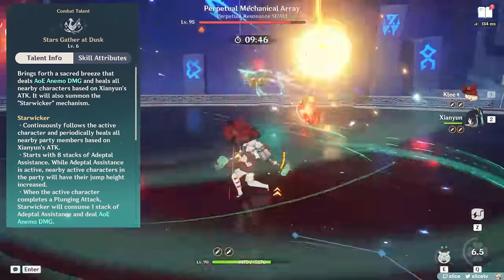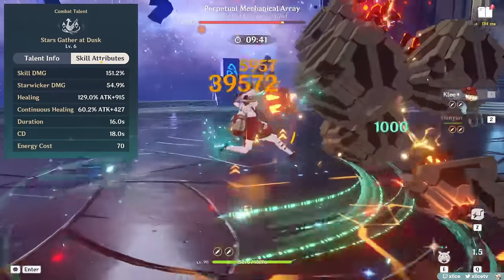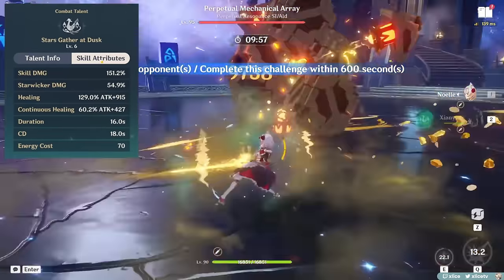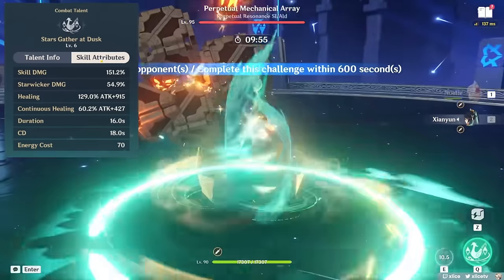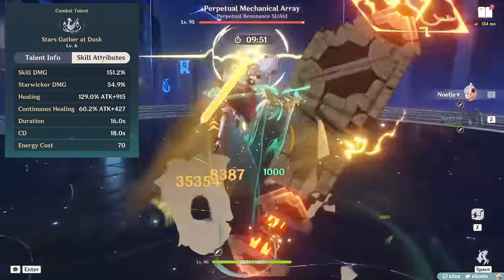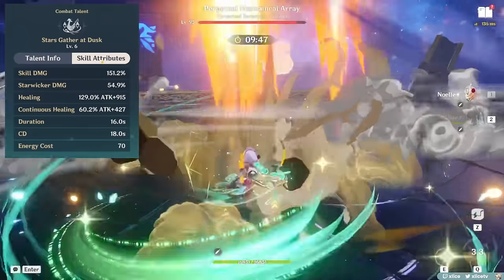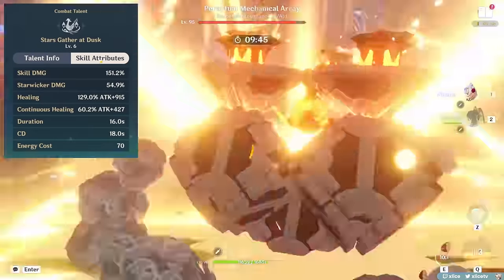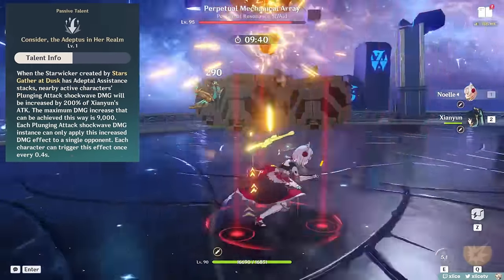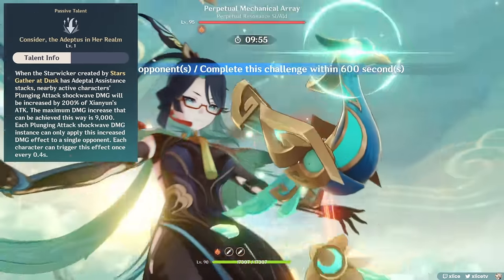Every plunge attack consumes 1 stack of Adeptal Assistance and deals a coordinated attack of AoE Anemo damage from Xianyun. The healing she provides is very reminiscent of Jean, but is a lot more spread out and healed over time rather than a big front-loaded heal. Both Xianyun's initial cast and overtime healing are AoE, which differs slightly from Jean, whose overtime healing is just for the active character. While Star Wicker has Adeptal Assistance stacks, the active character also receives an additional damage boost to the plunge shockwave from Xianyun's A4 passive.